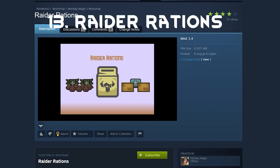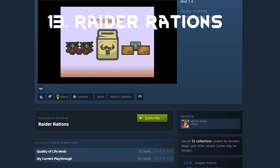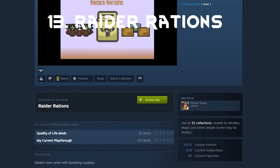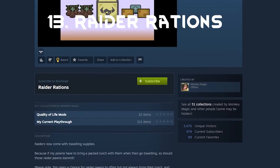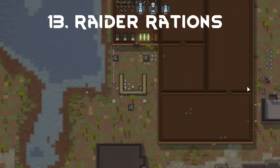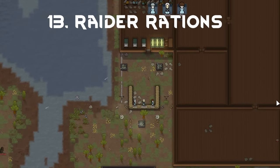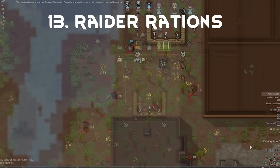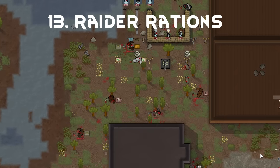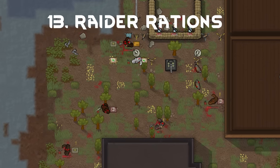Or show off to the raiders who inevitably come to your base. But you know what never made sense? How they could show up without food supplies or medicine. If you want to raid, you always bring supplies, especially medicine. Well, with the Raider Rations mod, it fixes this little oversight by giving raiders a good chance to come with food. So now when you decide to order in to fill your meat locker, you can also get some prepackaged meals to go with that.